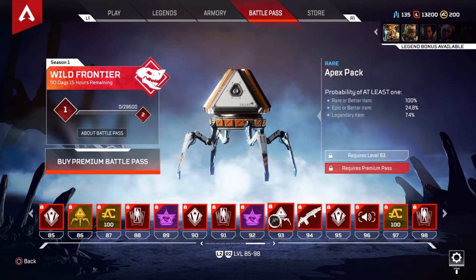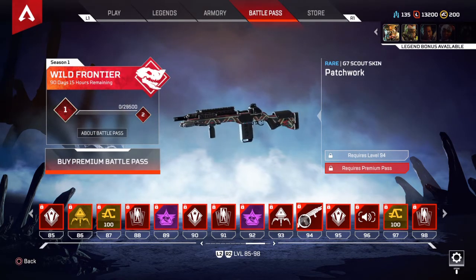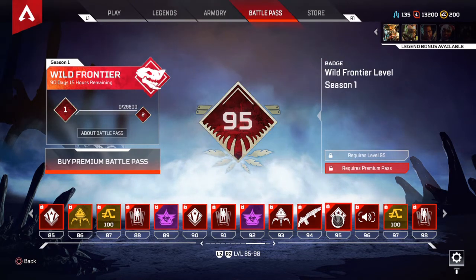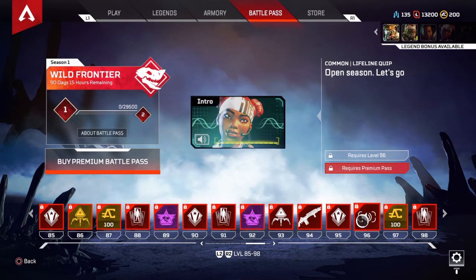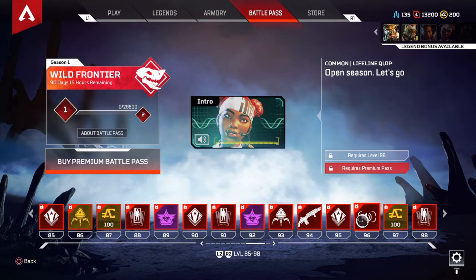More XP boost, tier 90 Battle Pass badge, more boost, another Apex Pack. Regular basic Apex Pack, Patchwork G7 Scout skin — I don't really work with the G7 Scout much. Wild Frontier Level Season 1 at tier 95. Open Season intro — let's go!